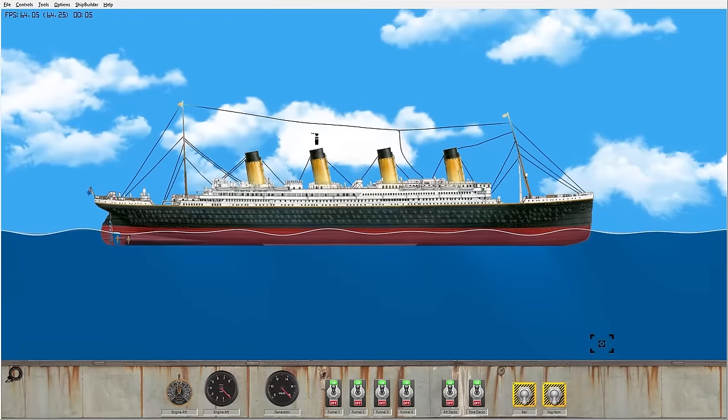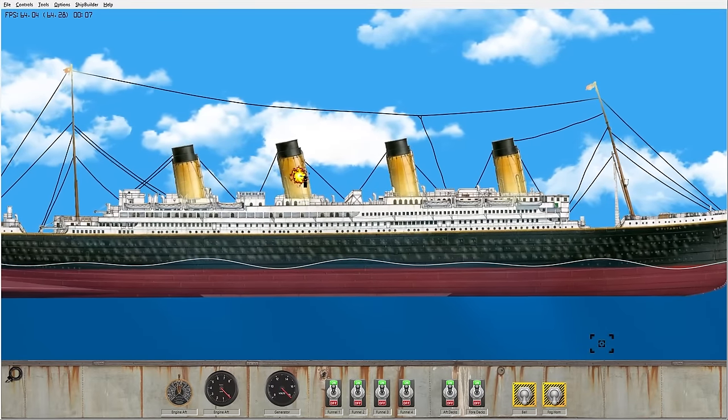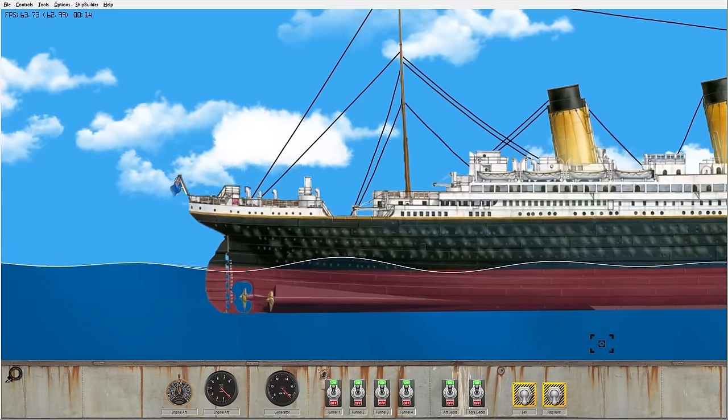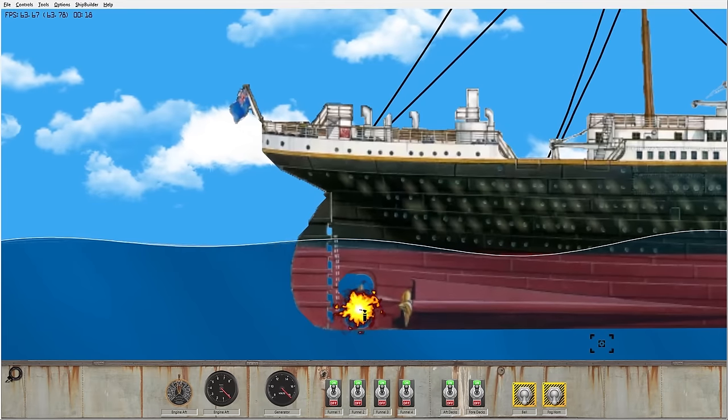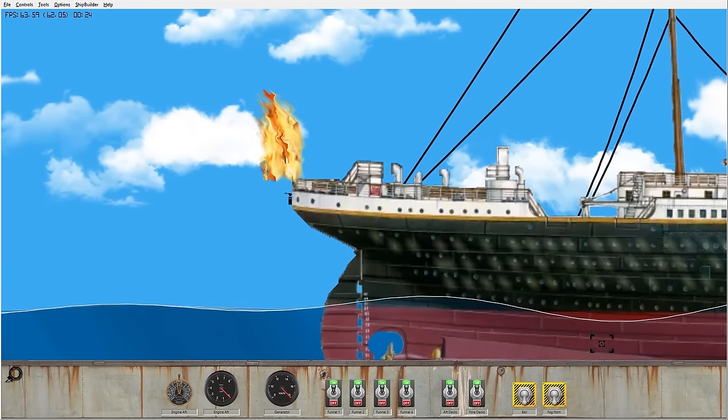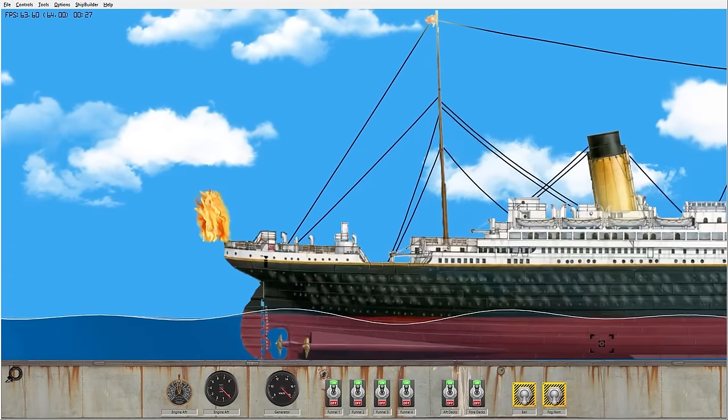This weapon is the heat blaster. I have no idea how this works. I guess we can weld a hole in the side of the boat. Let's try it on the propeller — I don't know if it works in the water. What about on the flag? We can just set the British flag on fire. Is that a crime? Am I going to go to jail?